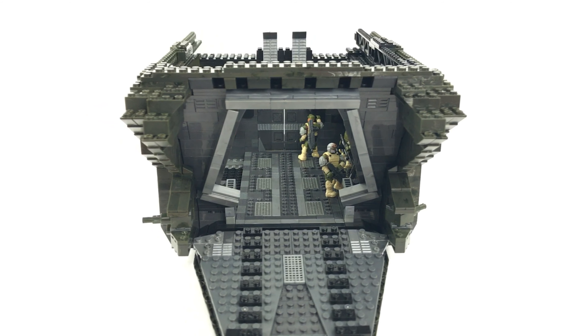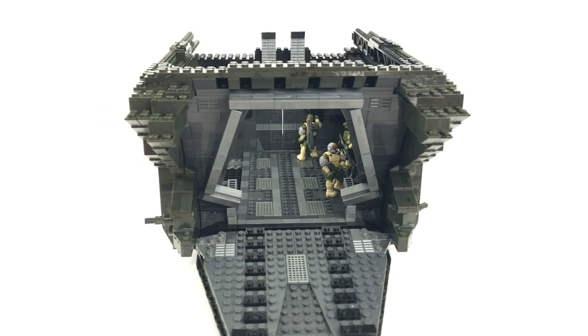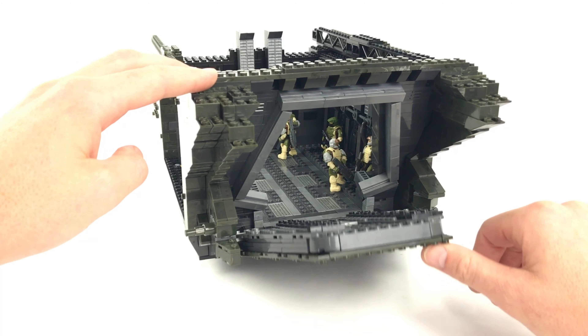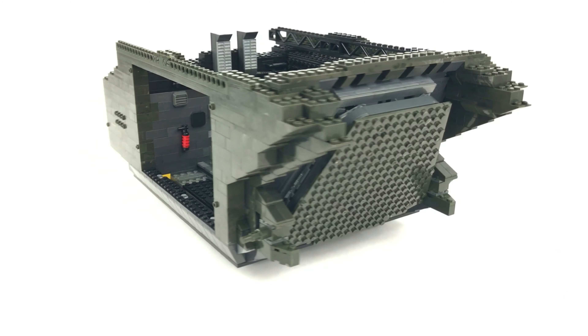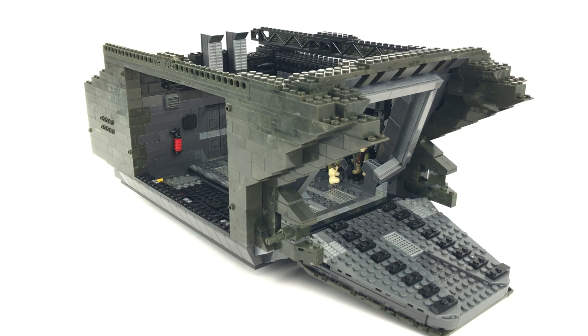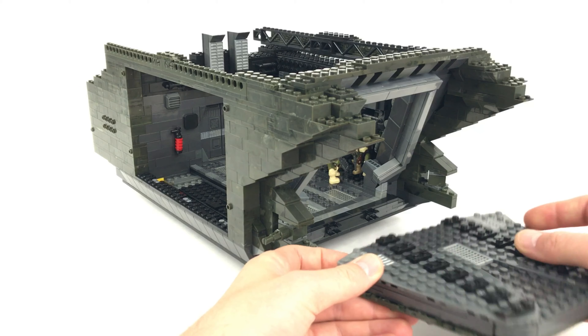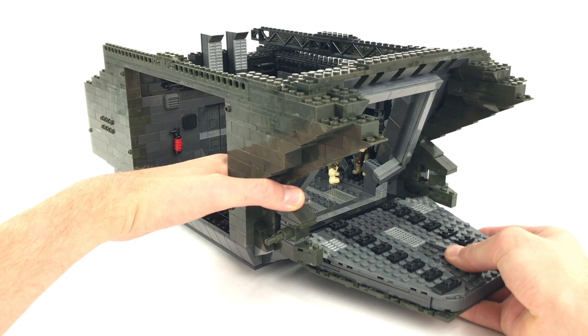Moving to the rear of the troop bay, we have the main access hatch and ramp. This was incredibly difficult — I rebuilt it three times because I just couldn't get it right. In the end I'm quite pleased with the angles and overall look. There is a compromise here: the rear ramp is supposed to split in two, with the top third sliding up into the tail section while the lower two-thirds fold down. That was too difficult, so I went for the overall shape and just had the whole thing fold down. That said, I've made it completely detachable, so modifying it in the future shouldn't be too difficult.